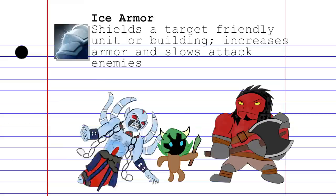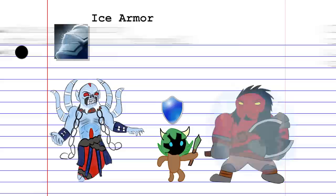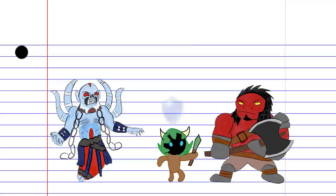Ice Armor is a spell that you can apply to any friendly unit or building. This gives them increased armor for a long duration, and any hostile attacker will have their movement speed and attack speed slowed. This skill can be auto-cast by right-clicking on its icon, if you don't want to actively think about being a good friend to your teammates.